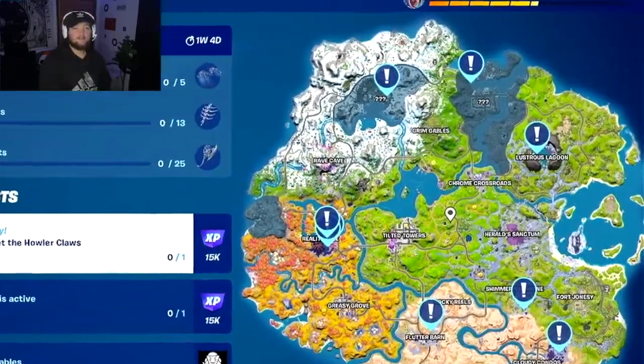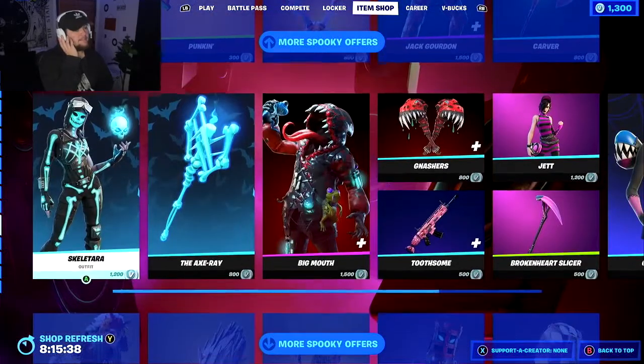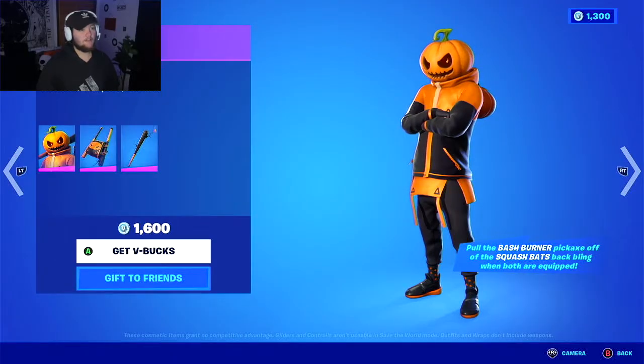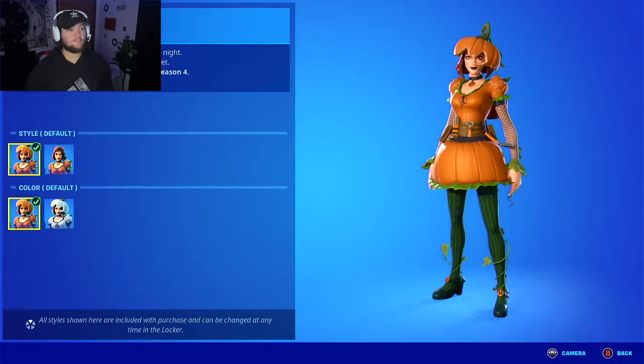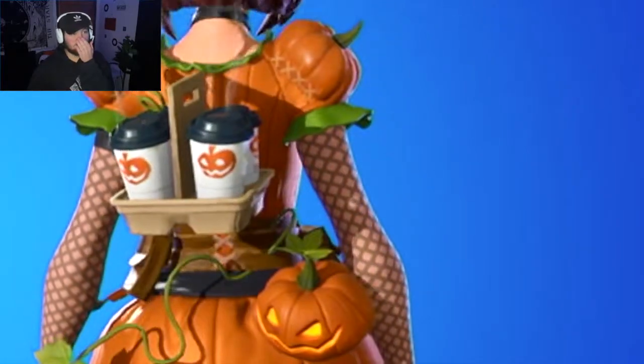It looks like some of the locations have been updated because they're grayed out. And of course there are tons of Halloween cosmetics in the item shop right now. I love this one — oh, she's cute too, stop! Oh my god, the coffees — everyone close your eyes!